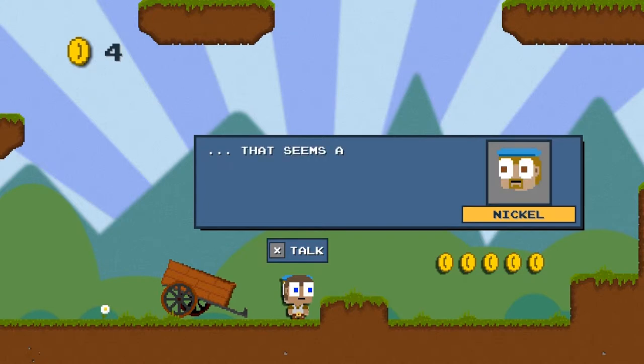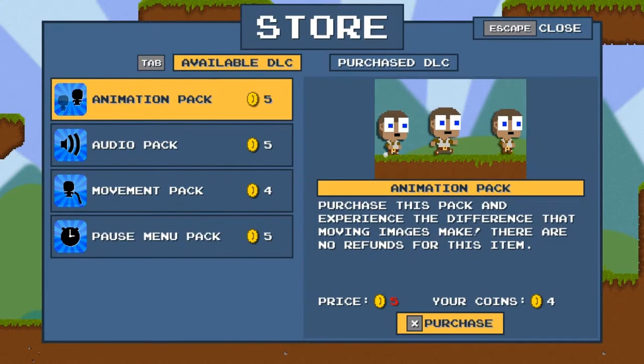Okay then. Peeing in the town's water supply? Which could probably poison a bunch of people. Well, maybe — I don't know. Let's just go with it. Buy some DLC and get going. You're gonna need it.